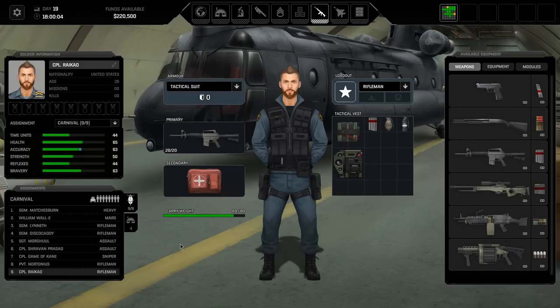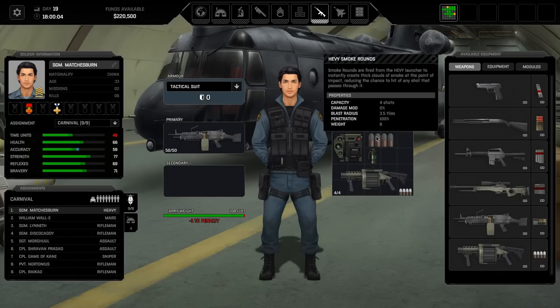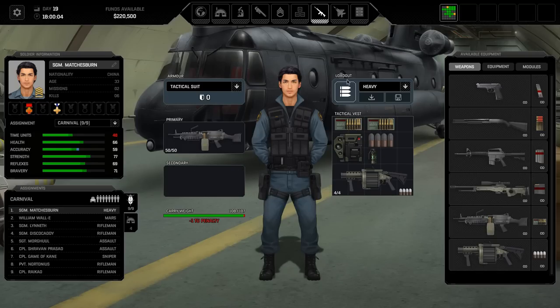So that's how we're built out. Let's just check what everyone is taking with us. Matches Burn has the machine gun and the grenade launcher, which we need to remember they can use - it costs 20 time units to swap it out. I can't put it in the secondary slot, which is a real shame. It would be great if I could double equip it, but they've got smoke grenades and normal rounds. William Wally has the rockets and the rifle.